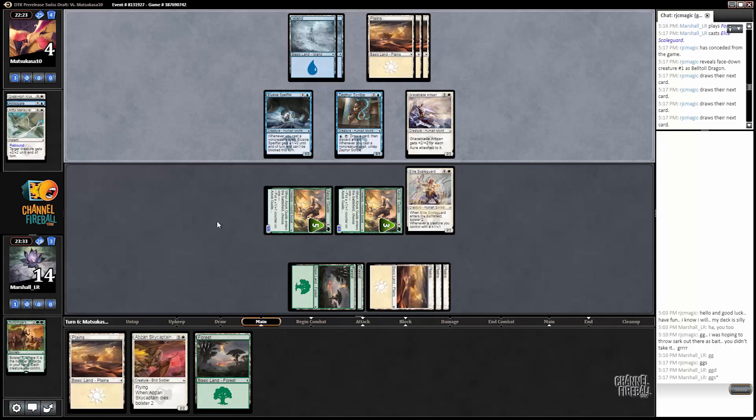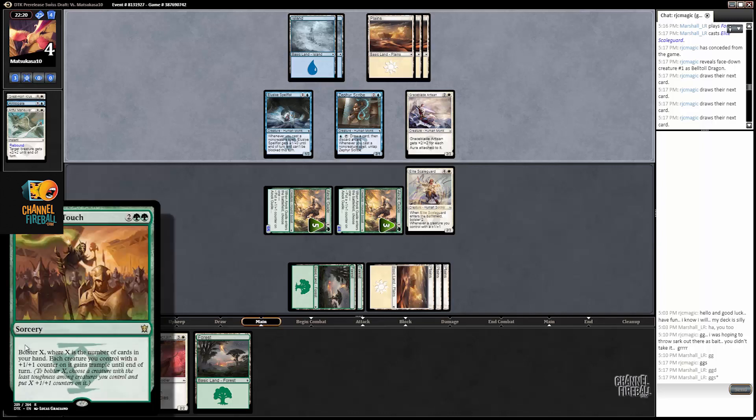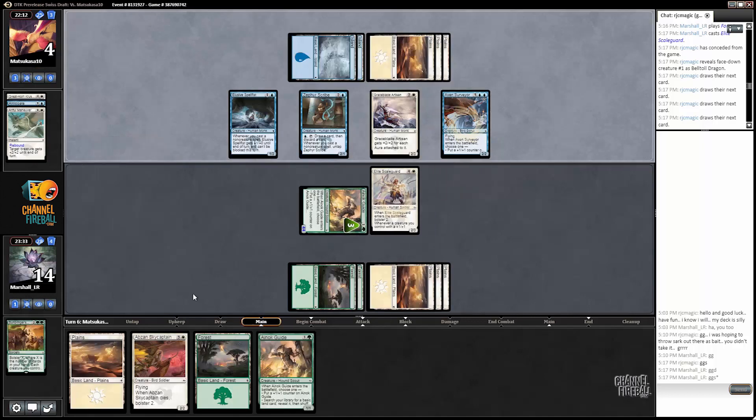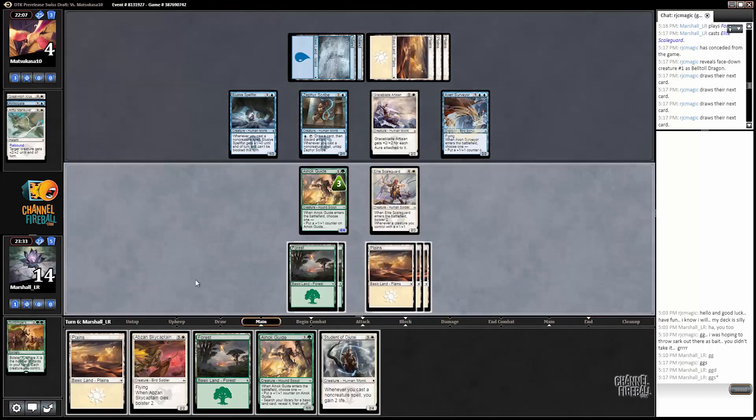Now, if my opponent has a bounce spell of some sort, that could be bad. That's where this card has looked really good for us, but it can look a lot worse. Alright — Surveyor, so a bounce spell of some sort. That should take out the guide here, and no attack realistically. I guess the opponent could get in for one there.